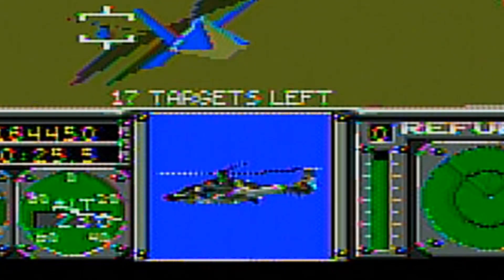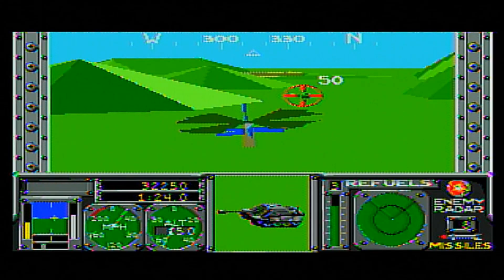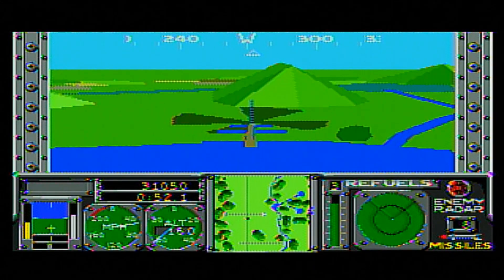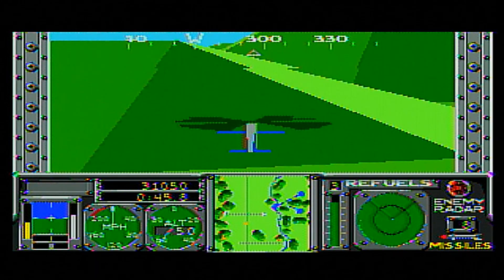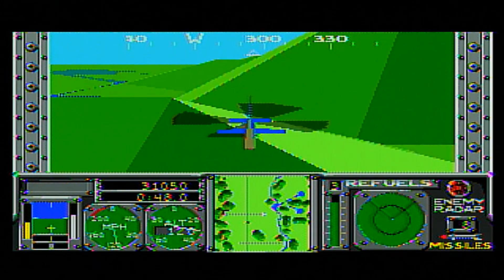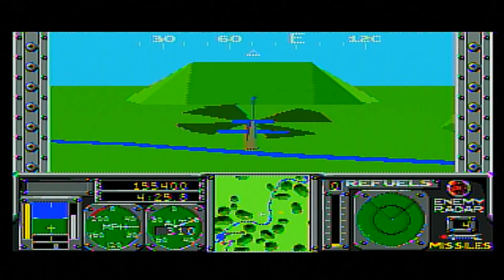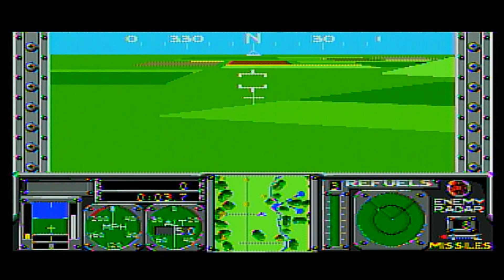Basically, every mission involves flying around and destroying enemy targets — they can be buildings, other aircraft, or land vehicles as well. Controls are very simple, but only the manual tells you how to complete certain maneuvers. See how thin this baby is? It's like papyrus. Left and right turns the aircraft; up and down moves your aircraft forward and backward. A fires missiles and B fires your gun. However, pressing C and up or down raises and lowers your altitude. C plus left and right lets you strafe, and C plus start switches to a cockpit view.